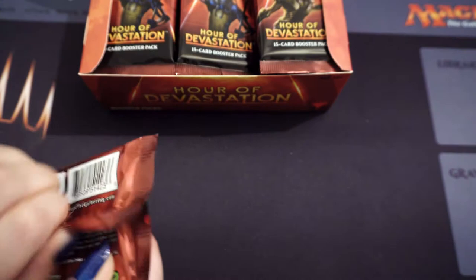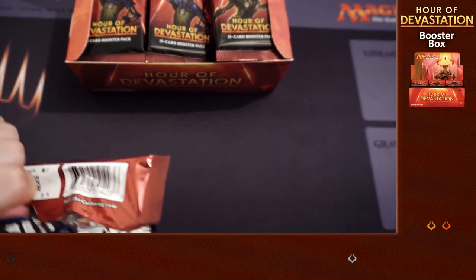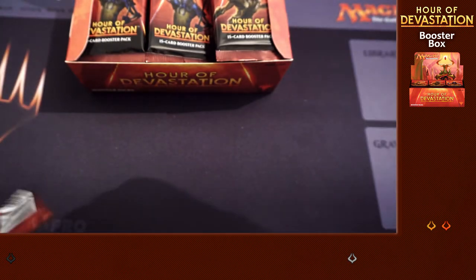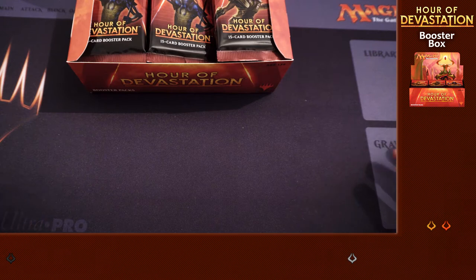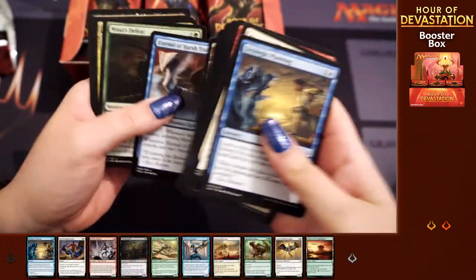We're just going to go through the uncommons and the rares. The commons you'll see on the screen with the graphic below, and we'll just go through - you'll see everything up on the screen. I'd like to hope that everybody's had a good time so far for Hour of Devastation. If you went to any of your drafts last night, do let us know in the comment section below how you got on, and if you opened up anything great, let me know there too.